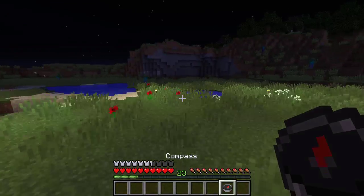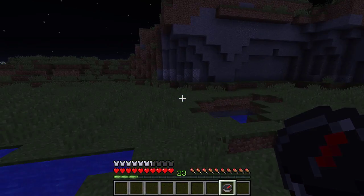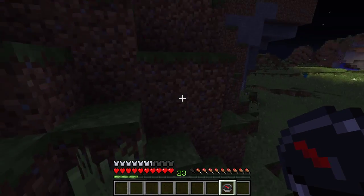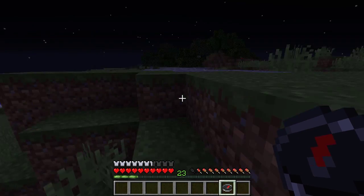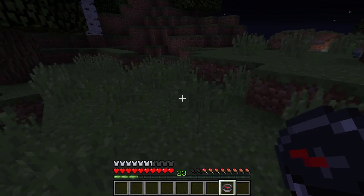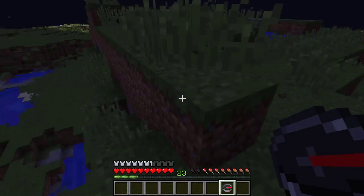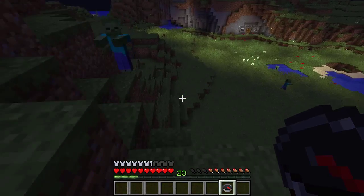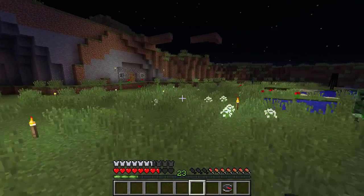I'm going to go look and search for lucky blocks with my trusty compass. I don't need much, but just to be sure I want to see if this actually works. Spawn point looks like it's right up this hill — yeah, really close. So I'm going to wait till daytime and then you and me, we're going to go out and find some lucky blocks.